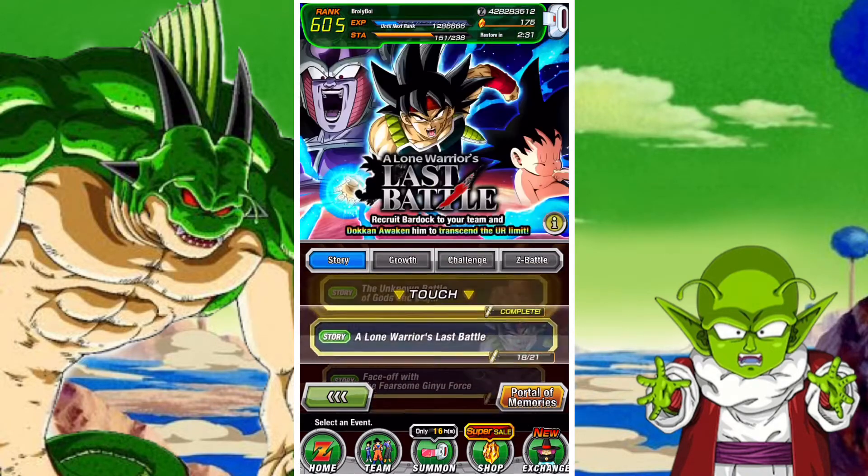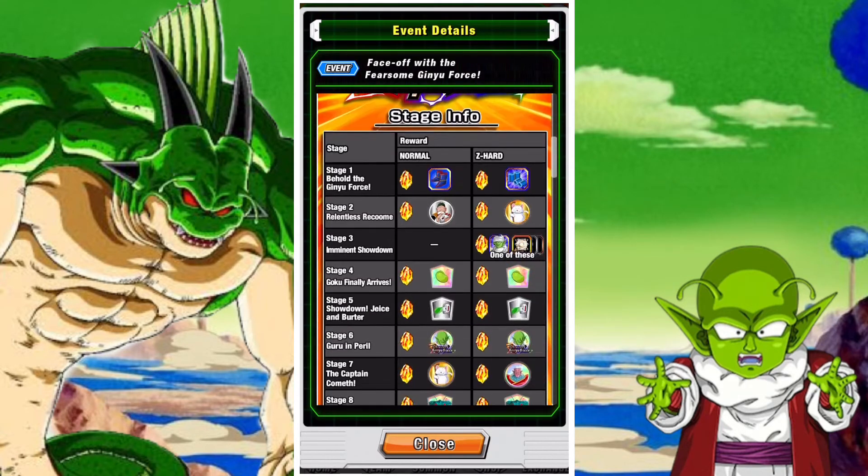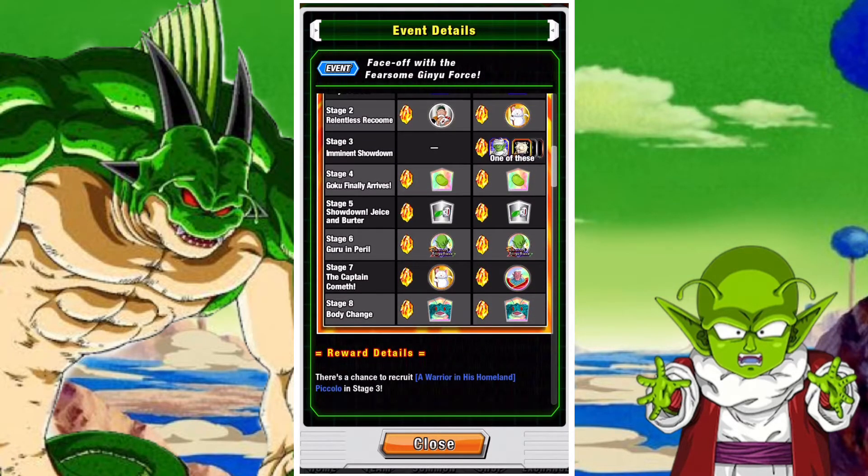If you don't have it, the easiest way is to just quickly grab it from the stage. The Fearsome Ginyu Force event in stage eight has it as a drop reward.